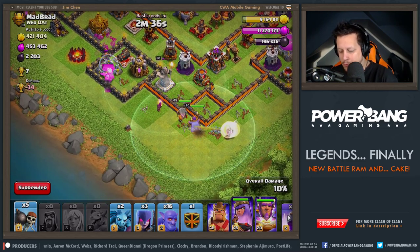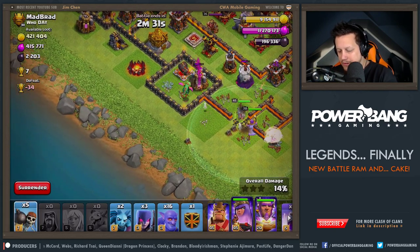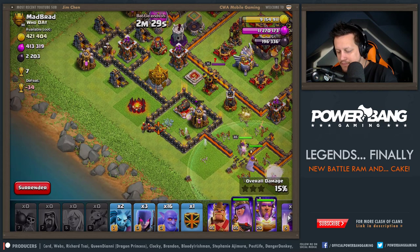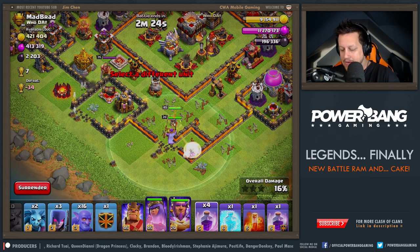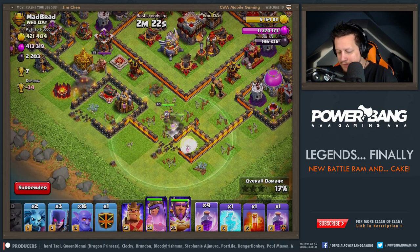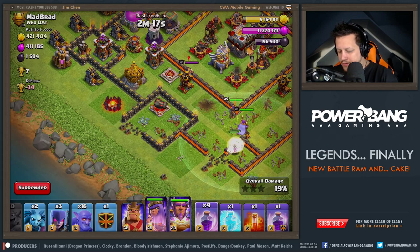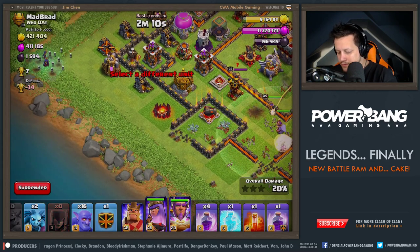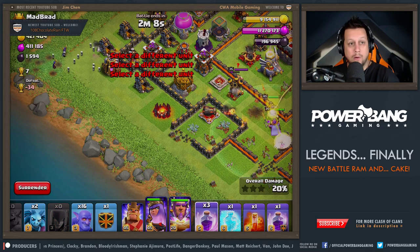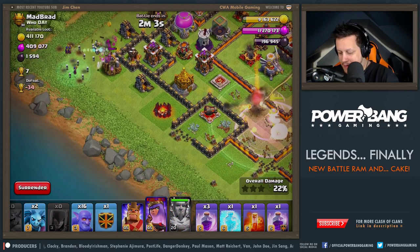We're just going to send in some Wall Breakers here, open this bad boy up, and then we are also going to send in five Wall Breakers here. That's okay, guys. We are breaking off a little bit of action right now. Go to the other side. Come on, queen. You can do it. Why did the queen have to go in there? 108 Chocolate Rain, thank you so much, I really appreciate that. That's amazing.